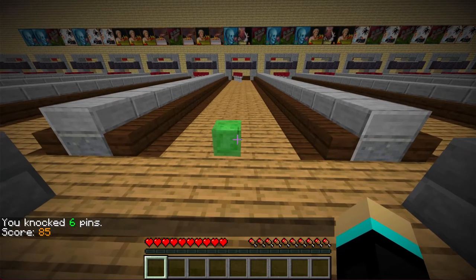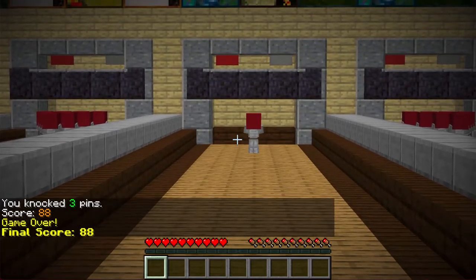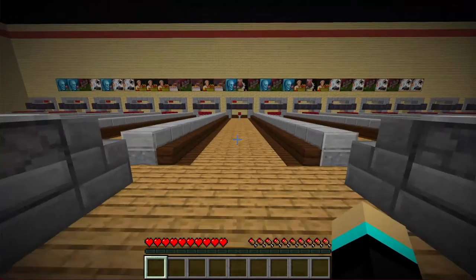After 10 rounds of bowling, the game will automatically end and will send the final results in chat. This score seems pretty reasonable, so that's how we know that this version of Minecraft bowling has a realistic difficulty.